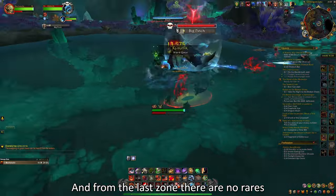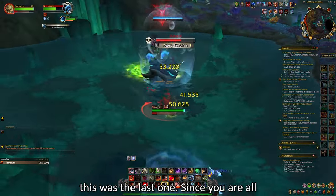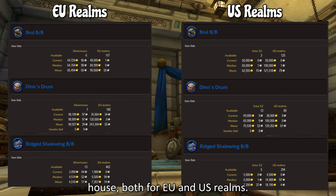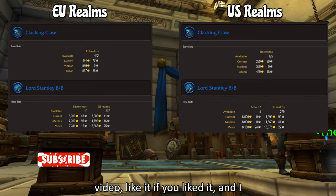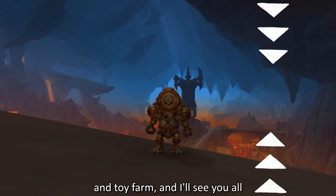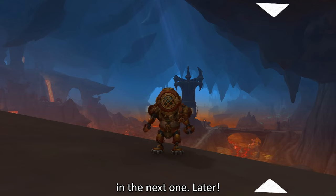From the last zone, there are no rares that drop pets or toys you can sell, so that was the last one. Since you are all here for the gold, here are the prices of the pets and the toy on the Auction House, both for EU and US realms. Thank you all so much for watching — like it if you liked it, and I always appreciate the subscribe button clickers as well. Good luck on your pet and toy farm, and I'll see you all in the next one. Later!